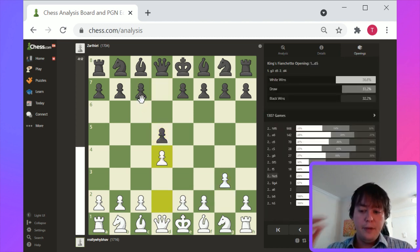So basically you're playing a flank opening, your opponent's playing a center pawn opening, and you decide to challenge in the center with d4. I think this is all pretty reasonable — this is a reasonable idea here.